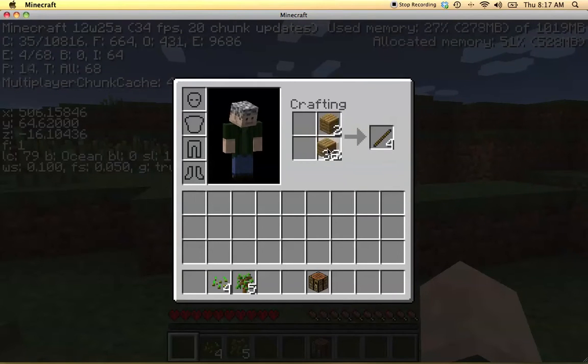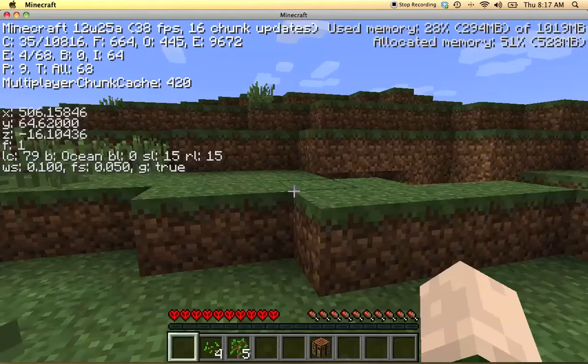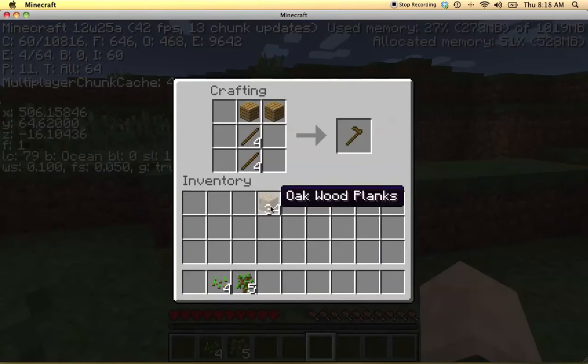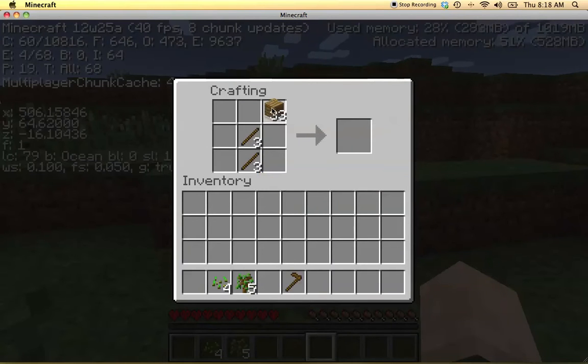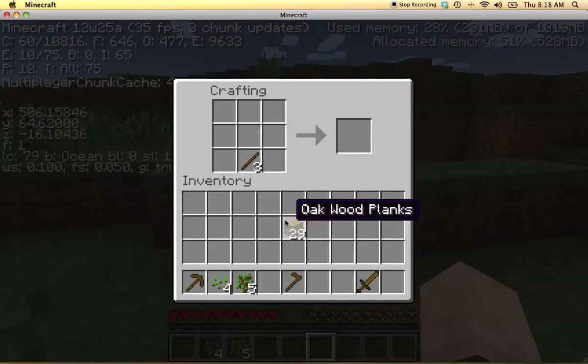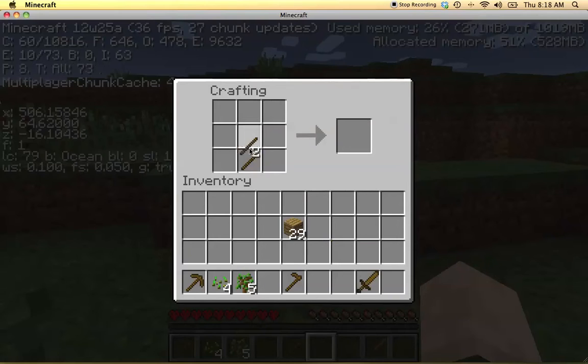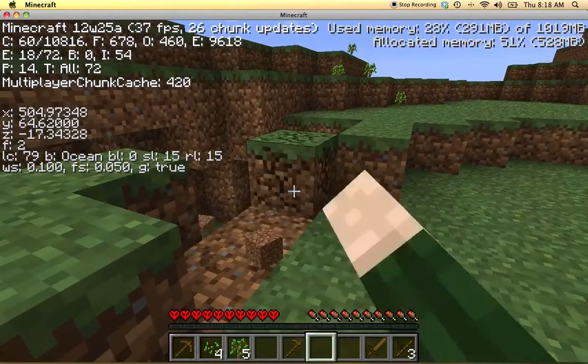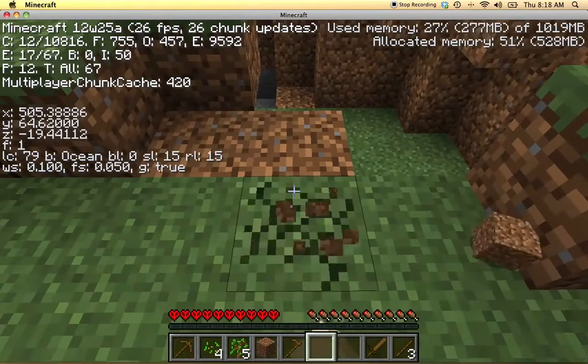Since I'm in an ocean biome, food is going to be very scarce. That means I'm going to need a hoe, I'm also going to need a pick, and since I hear a skeleton down there I'm definitely going to need a sword. I'll probably be able to get some stone to make better tools, so wood tools might be a bit of overkill.